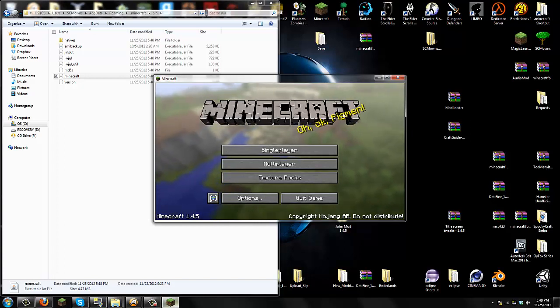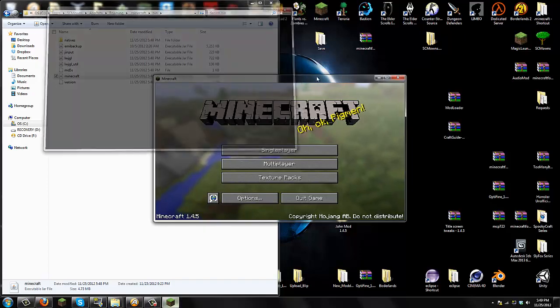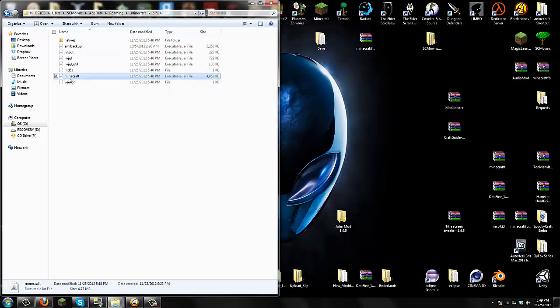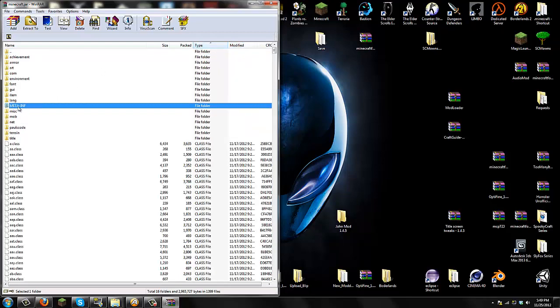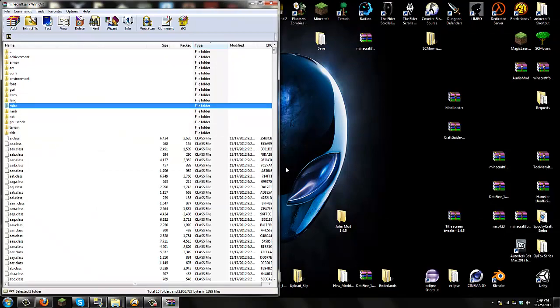Go into your bin folder. Before you open your minecraft.jar, make sure you have your Minecraft game closed. Right-click your minecraft.jar located in the bin folder and open it with WinRAR. Inside your minecraft.jar, you should see a folder called META-INF. You have to delete it — right-click META-INF, delete files, say yes, and delete META-INF.